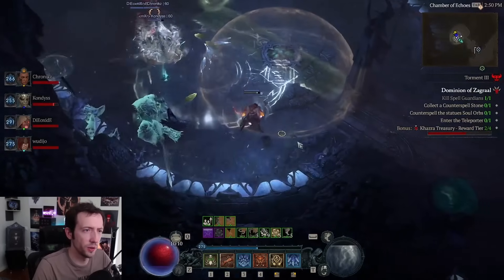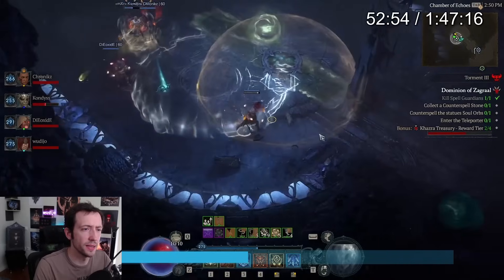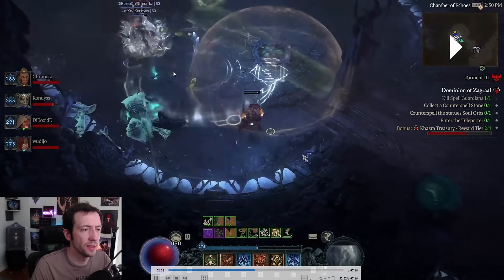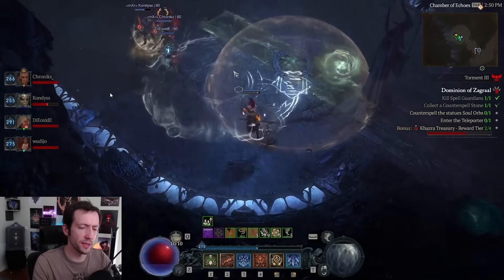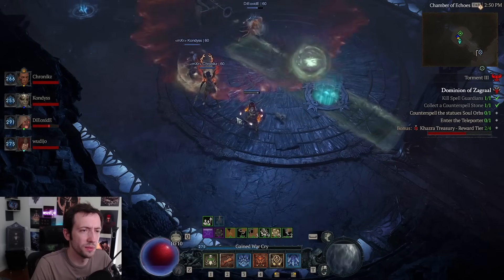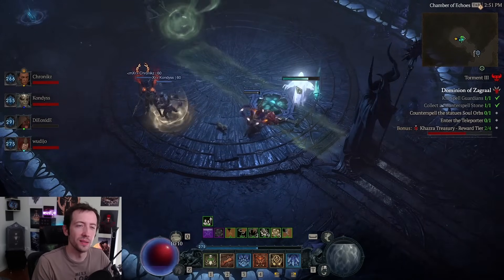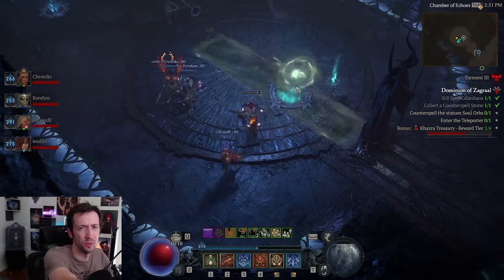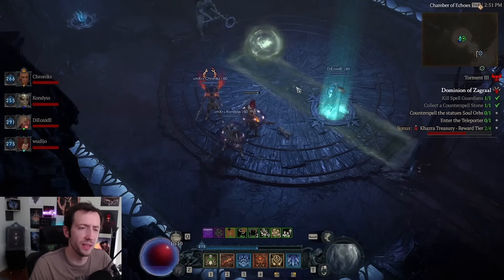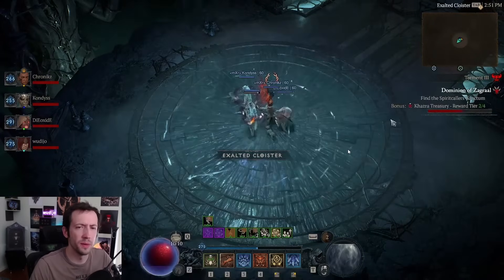Here comes the counterspell mechanic I mentioned earlier. There are floating balls that enemies shoot out. You find a spell guardian enemy and a clickable next to them. Click it and your skill bar is replaced with a counterspell. Walk next to the orb and press any button — it will counterspell the ball and send it flying back to a statue or to the boss. When done correctly it flies back, opens the gateway, and you proceed to the next phase.